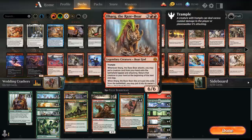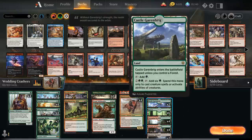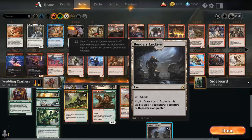At five mana we have Ilharg the Raze-Boar, a great combo with Rhythm of the Wild — give Ilharg haste and sneak a Quartzwood Crasher into play. When Ilharg attacks we may put a creature from our hand onto the battlefield tapped and attacking, returning it at the next end step. Ilharg also has the War of the Spark god ability: if it dies or gets exiled we may put it third from the top of our library. The mana base features six basic mountains, six forests, two Castle Garenbrig, four Stomping Ground, four Temple of Abandon, and two Bonders' Enclave as a mana sink for grindy matchups.